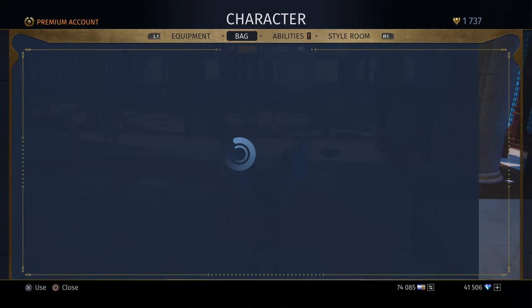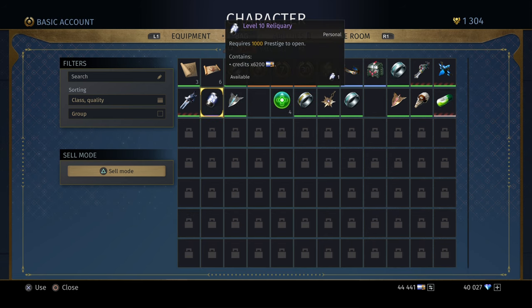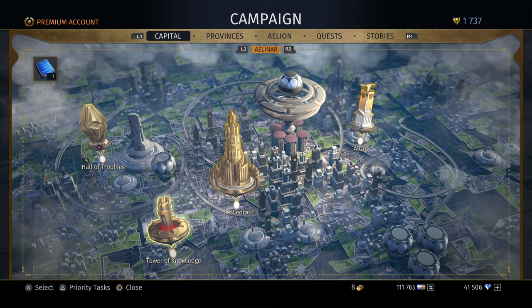Another free thing you want to use is the reliquary — I hope I'm pronouncing it right — that is in your inventory. It rewards you with a ton of credits and other stuff the more you level up. But how do you level up, since it's kind of different in Skyforge than other MMOs?